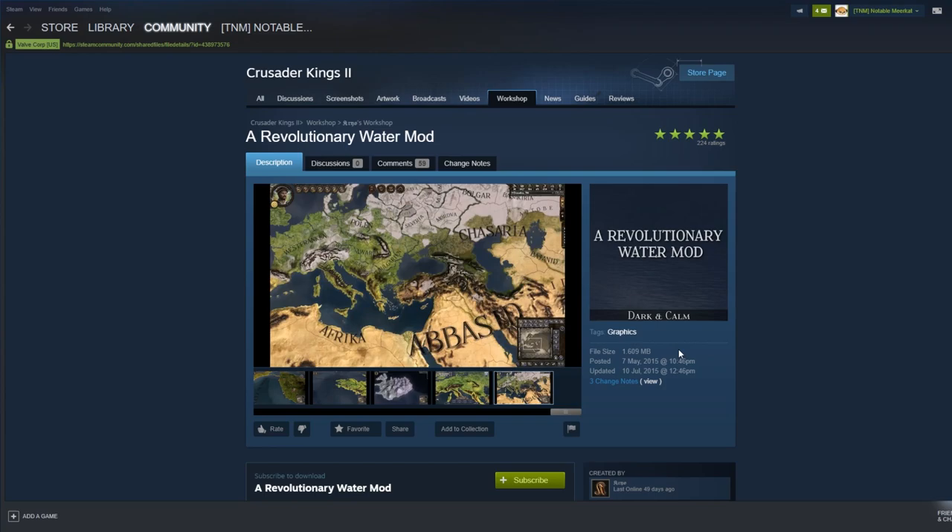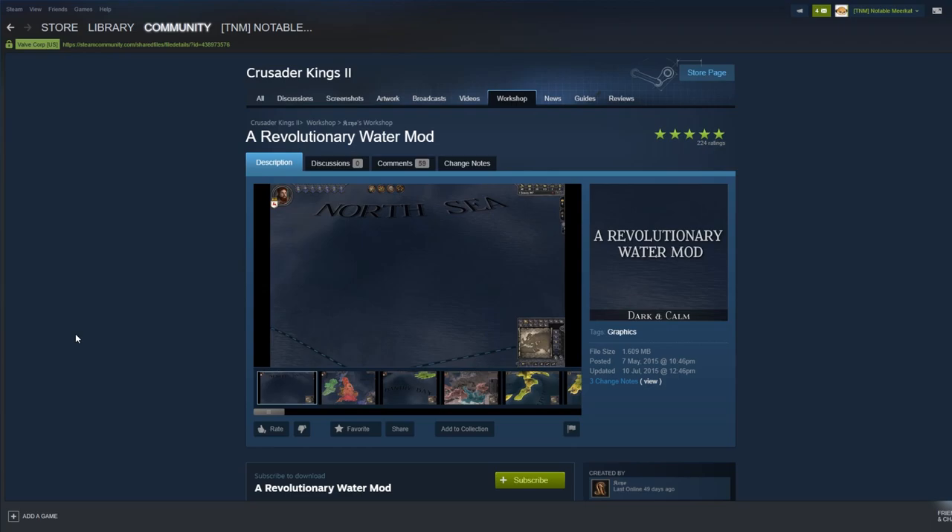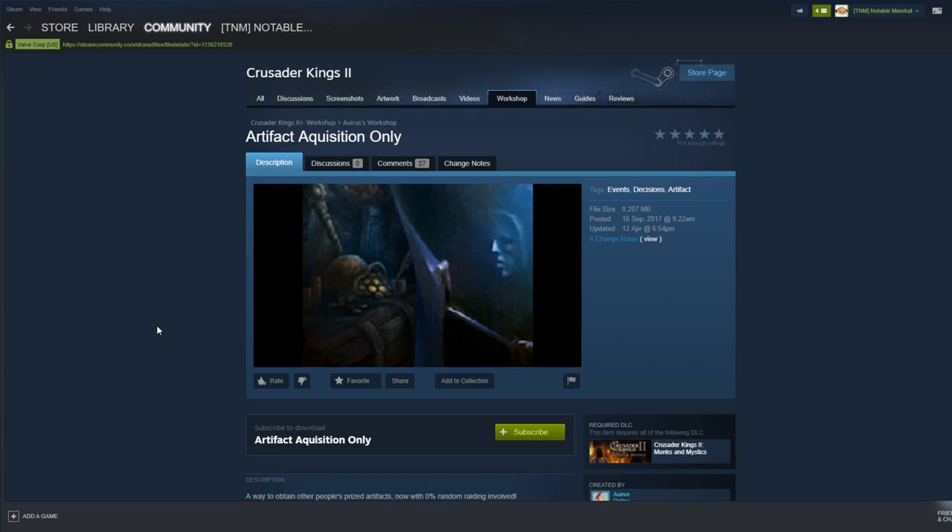I've never played a game without it. It's also Ironman compatible, so you can play this without affecting the checksum, which means you can still get achievements. Next up is the Revolutionary Waters mod, which adjusts the appearance of all the water on the map, makes it look a lot darker. If you're playing on a particularly low-spec PC, there is a mod called Flat Map and also a Flat Water mod I'd recommend instead.